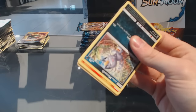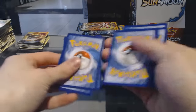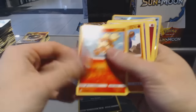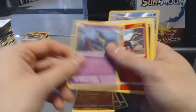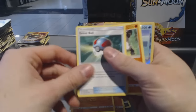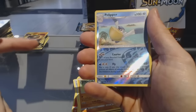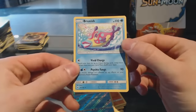Pack twenty-two: Alolan Meowth, Growlithe, Roganrola, Cosmog, Litten, Energy, Boldore, Great Ball, Simeon, Reverse Holo Pelipper, and a rare Bruxish.